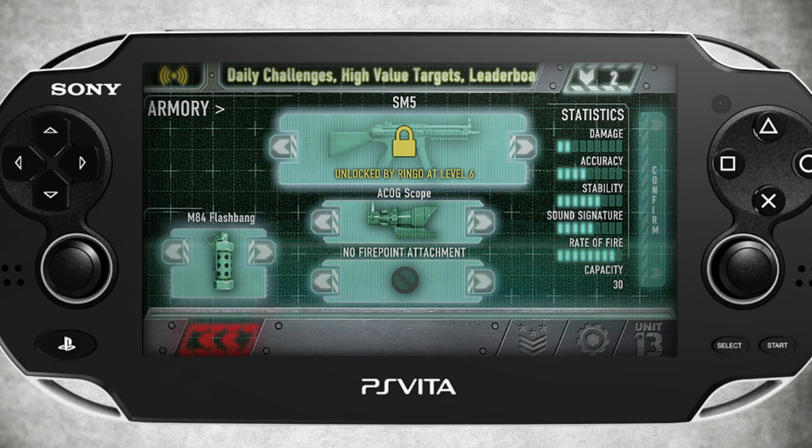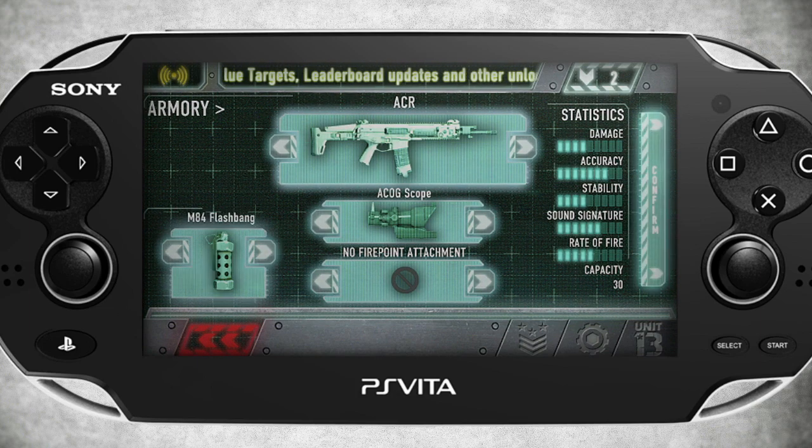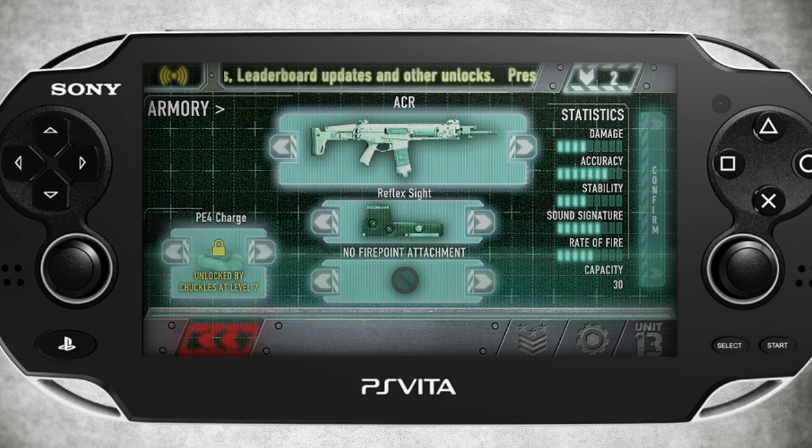By the time Animal reaches level 9, he'll have earned a ton of new goodies like the grenade launcher, his own unique ACOG scope, and additional killstreak extensions and bonuses.